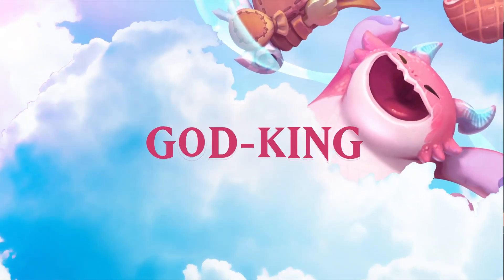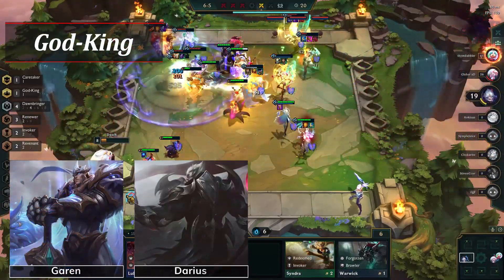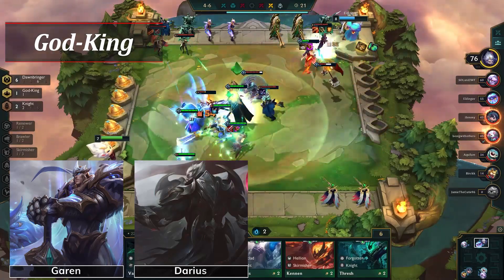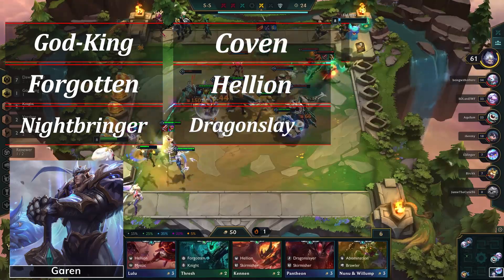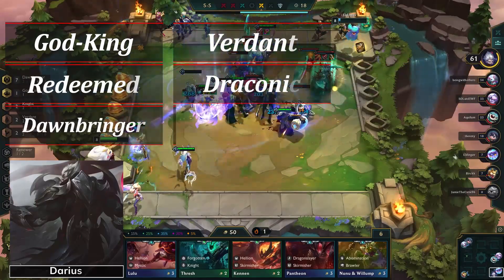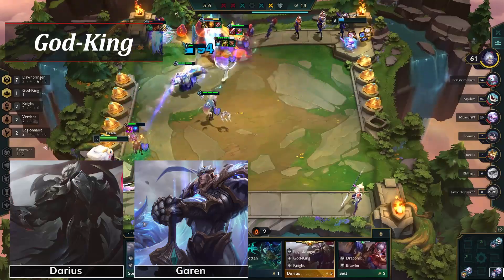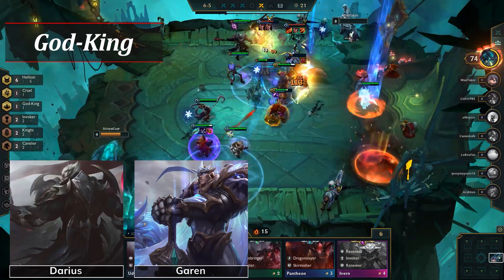The last unique class of Set 5 is God King. God King is a trait unique to both Garen and Darius, but the way it affects them is slightly different. The God King champion deals bonus damage against enemies that have at least one of their rival traits. You can only have one God King on your board at a time, so make sure you're not losing out on additional damage by having both in play. Garen's rival traits are Forgotten, Nightbringer, Coven, Hellion, Dragonslayer, Abomination, and Revenant. Darius's rival traits are Redeemed, Dawnbringer, Verdant, Draconic, and Ironclad. The rival trait system adds an interesting strategic layer to the late game, though at the moment it seems a bit underutilized.